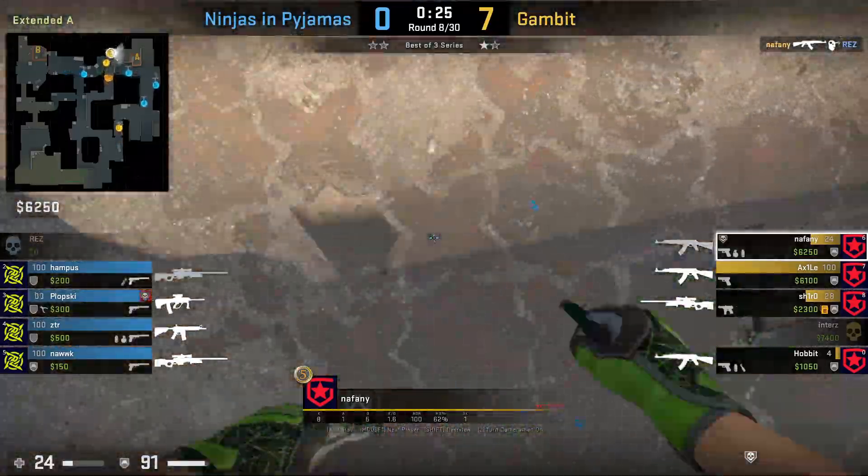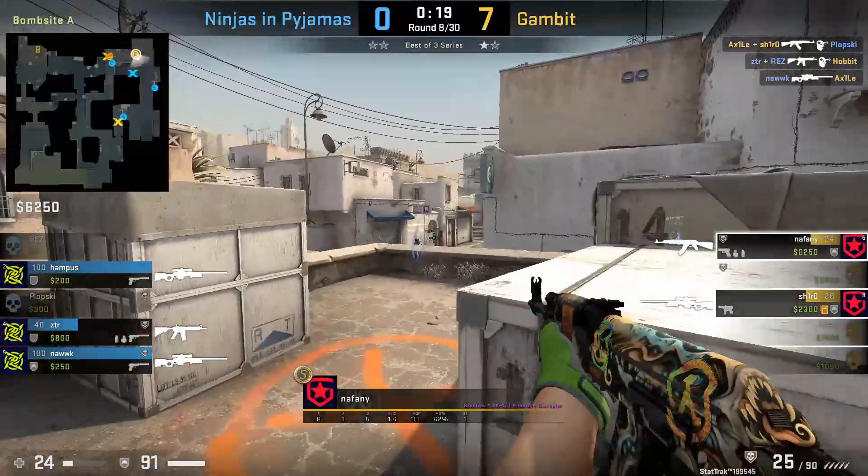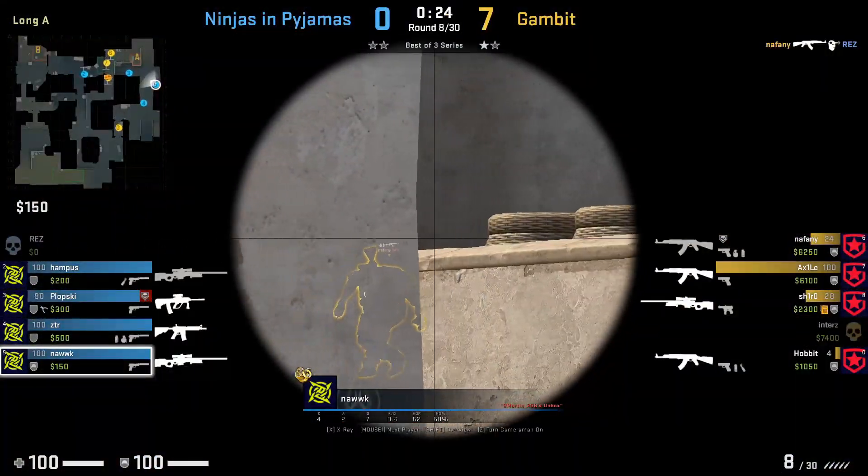Nathani is going to crouch through to get to sight without being spotted from Noc, then he pops up and kills him. From Noc's POV, he was not able to spot Nathani crossing.